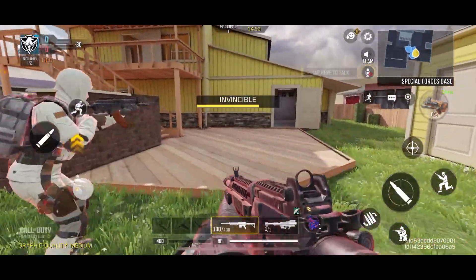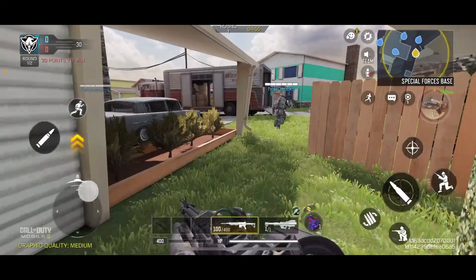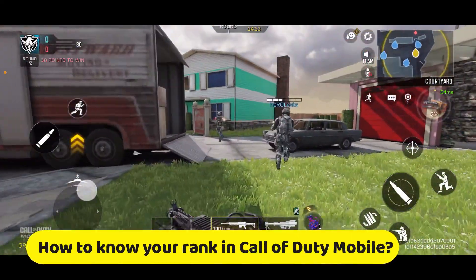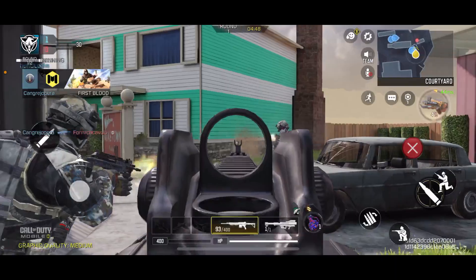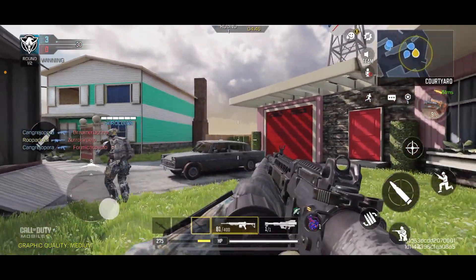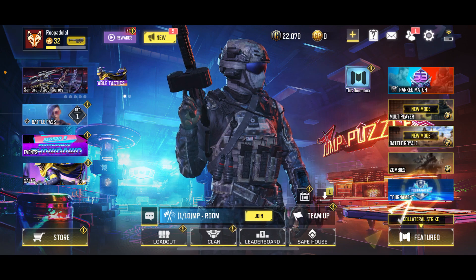Hi everyone, welcome back to another episode of Gameplay Classic. In this video, we will be learning how to know your rank in Call of Duty Mobile. Checking your rank in Call of Duty Mobile is quite simple. The first thing to do is to launch and open the Call of Duty application on your mobile device and sign in.